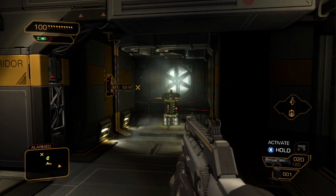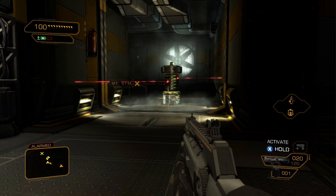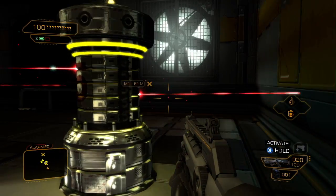That crazy idea had an unfortunate side effect of making the whole base aware of our presence, which made these defensive measures appear from the ground. They are equipped with the Typhoon system, so we have to be very careful not to trip these lasers.